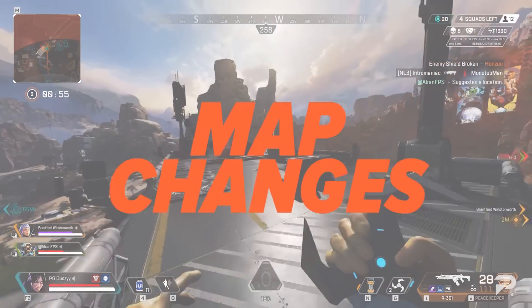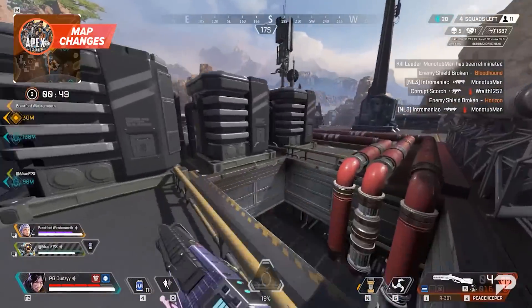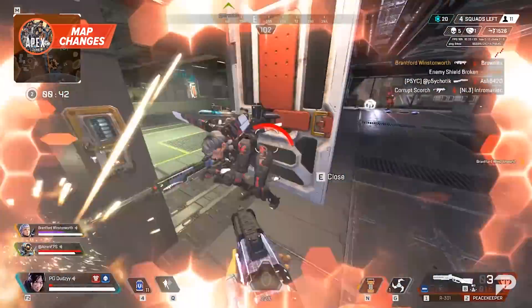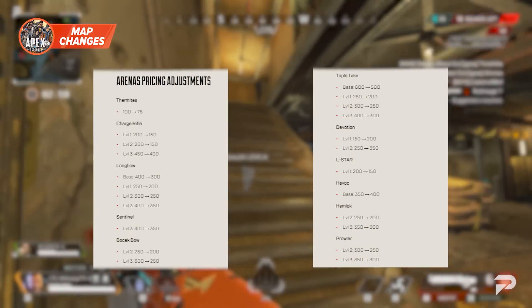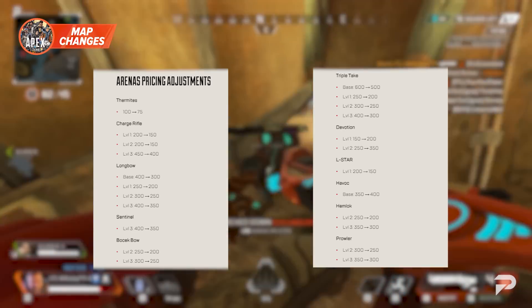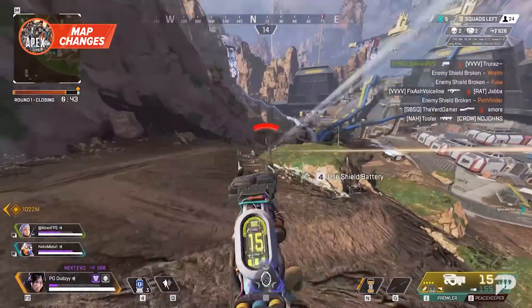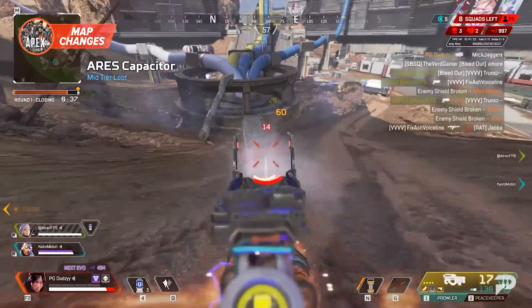Last but not least, there are some changes to the World's Edge map. Windows at Lava Siphon's control tower are redesigned, while the area around Lava Pit receives additional cover. There's also a reduction in finding high-tier armor within the gondolas. The arena map is seeing changes to the overall pricing of items. To conclude, we're seeing a lot of bug fixes, so we're looking forward to less frustrating encounters and more happy times with mechanics working as intended.